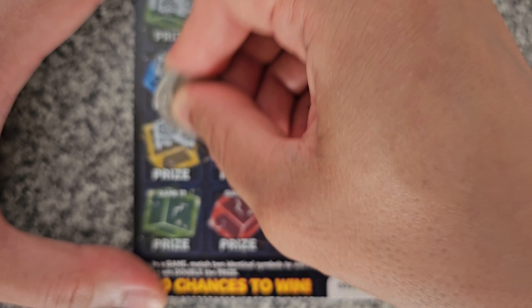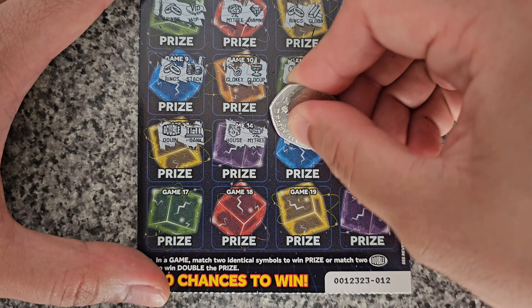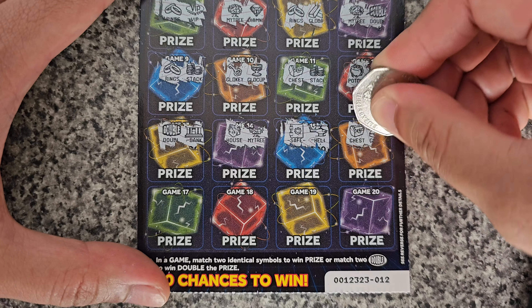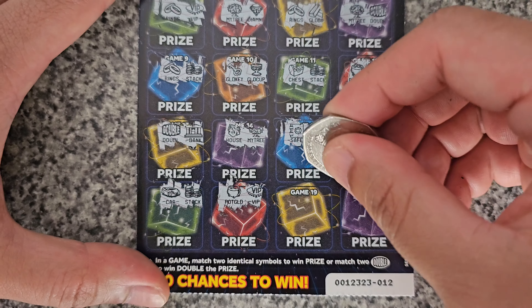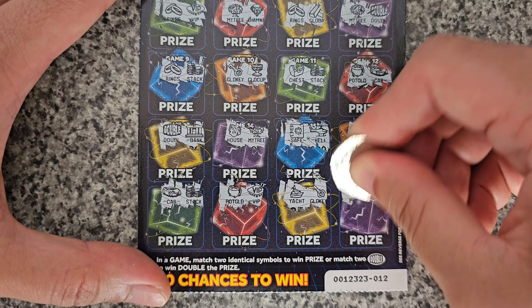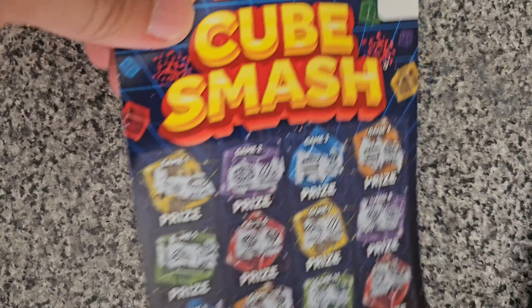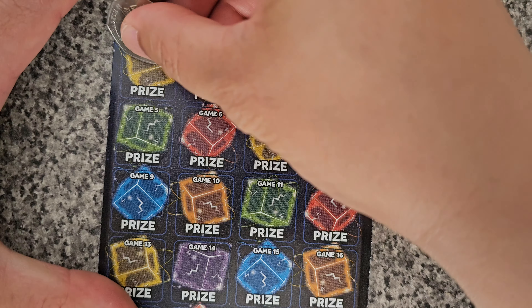Double and a bank, house and a money tree, safe and the helicopter, chess and a gold bar, car and a stock, pot of gold and a VIP, yacht and a gold key, pot of gold and a suitcase. That's a dud — I'm not really getting any good wins with this Cube Smash.